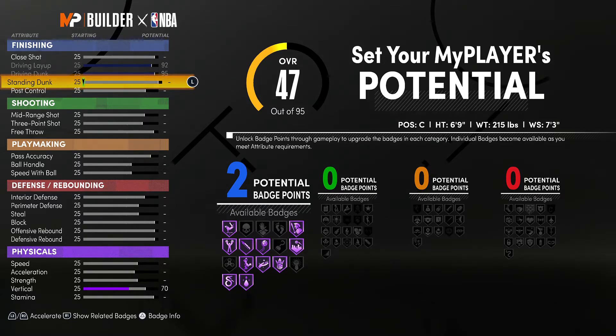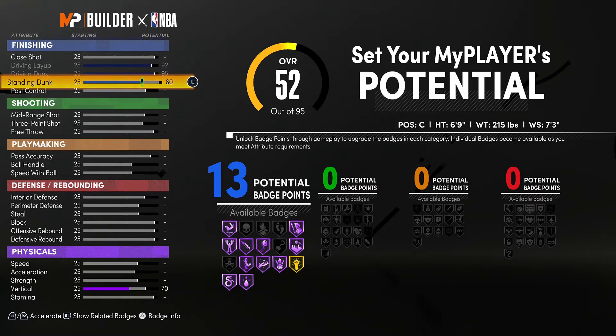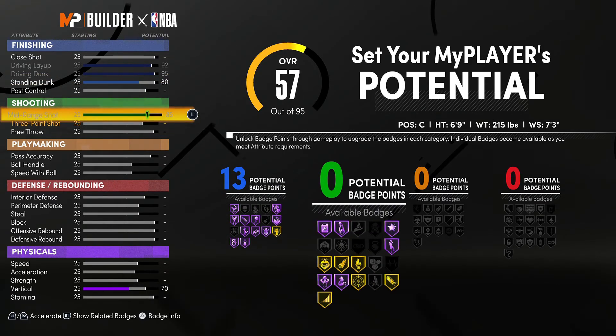Before the finishing, you're going to take the driving layup up to a 92. You're going to take the driving dunk up to a 95. And you are going to take the standing dunk up to an 80.